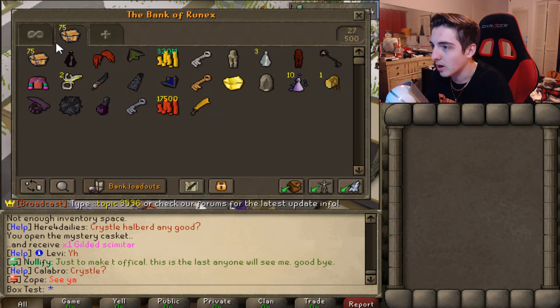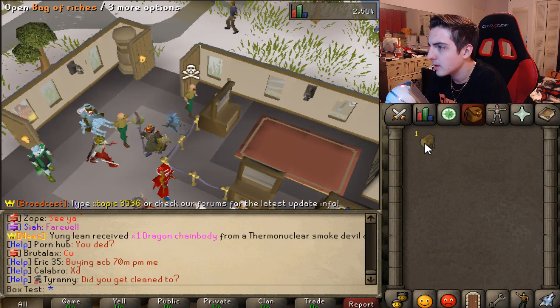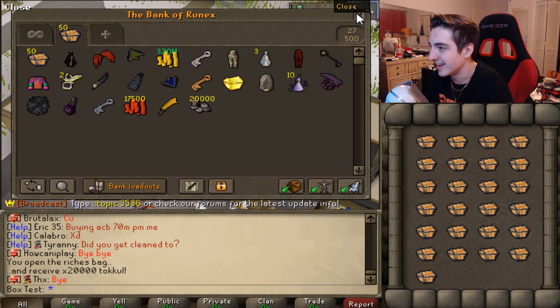We got two Ring of the Gods, oh my God — the Treasonous Ring, Dragon Claws. A bag of riches — what is that? 20,000 Tocal. Oh my God dude, those things are actually OP. Alright, let's go ahead and open the other two, I guess.